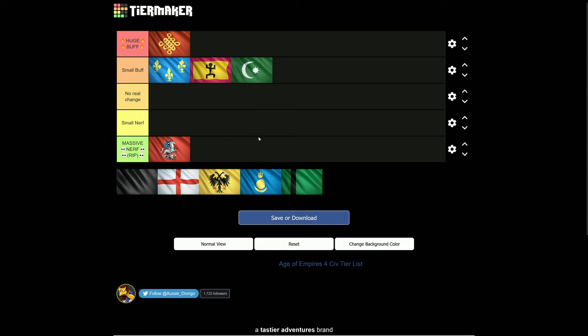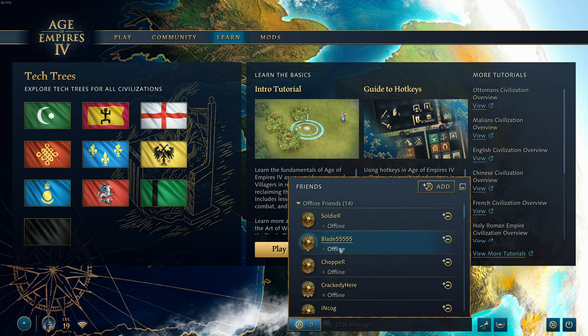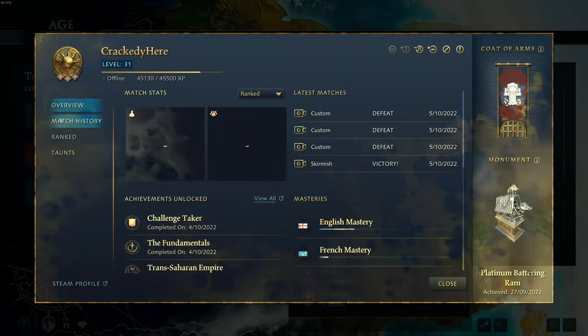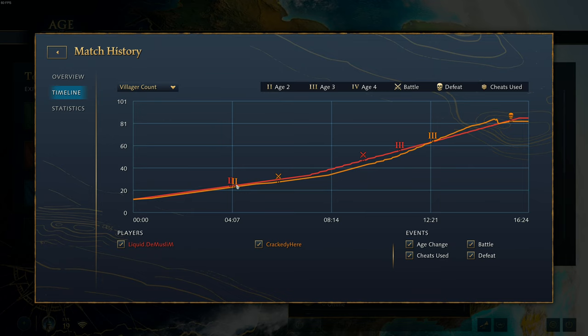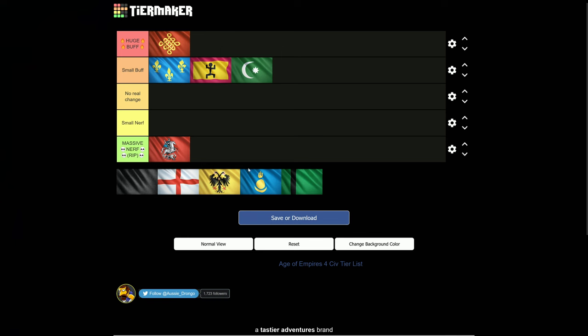In the same vein, we've also got the Ottomans experiencing a small buff as well, because they've got their military schools. Even though military schools aren't gathering resources, they are generating free units for you. You need to think about villager lines — military schools give you a bump up on the villager line, even though you can't see it because they're generating something for you for free. So you can stay on one TC the whole time, but technically your effective economy is going up. It's still a small buff for them, and I'm pretty happy as an Ottoman player to be enjoying that.